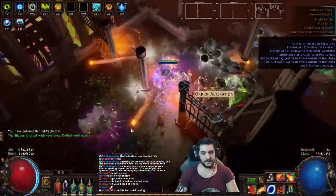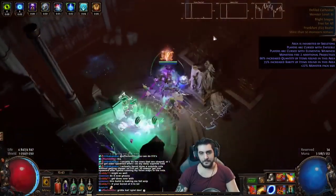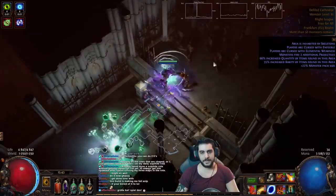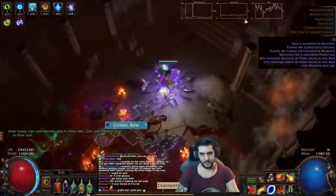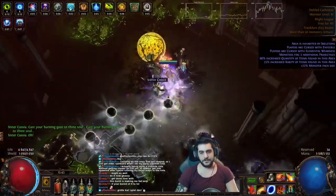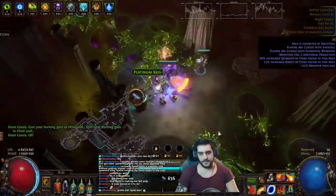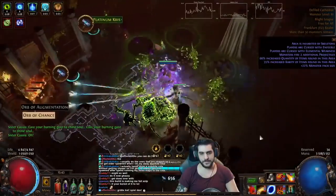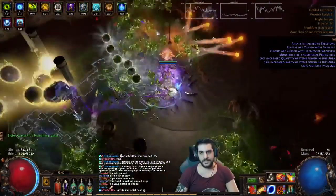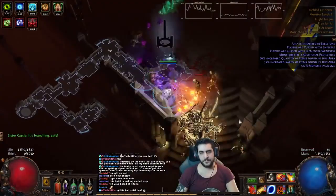This is a Fireball Igniter, which means most of the clearing is done through just spamming Fireball. Bosses aren't really an issue — I don't think there's going to be a problem doing Shaper at all. However, doing something like Uber Elder is a big no-go. Chimera was a bit troublesome. As you can see, the clearing is pretty smooth, and the sustaining is pretty smooth with it as well.